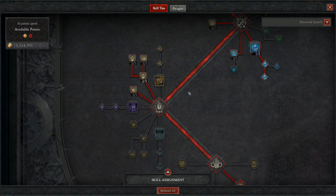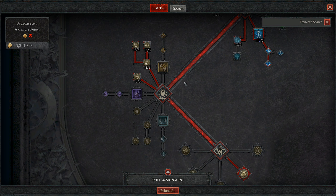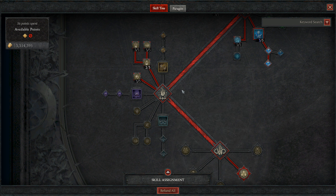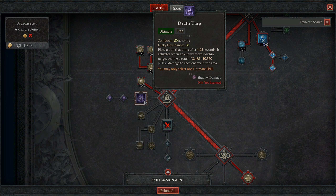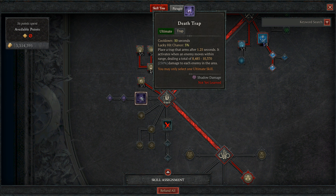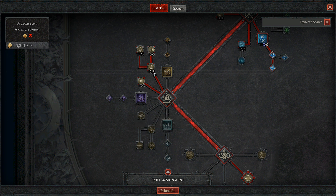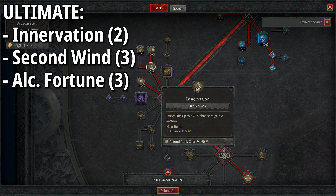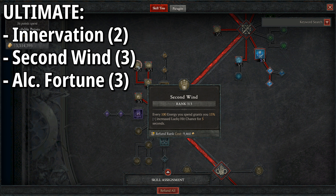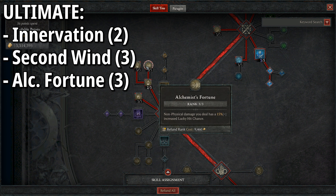In the ultimate tree, we're not picking up an ultimate ability. You could potentially swap out Poison Trap and use Shadow Clone to increase single target damage, or use Death Trap with Prime Death Trap to pull enemies in — but I'm happy with Poison Trap. Instead, we put two points into Innovation for a lucky hit chance of 20% to gain eight energy — though Twisting Blades only has a 33% lucky hit chance, we still want to maximize those chances.